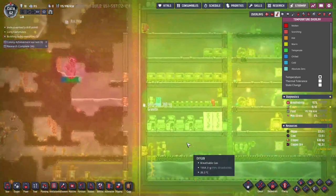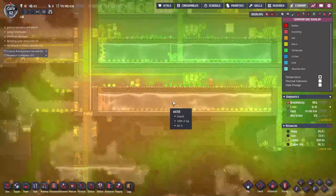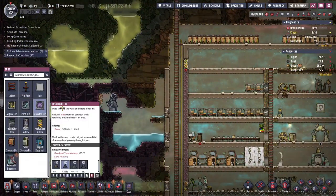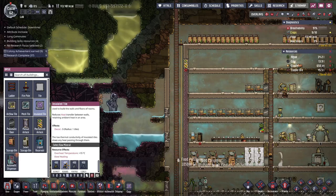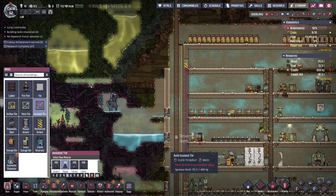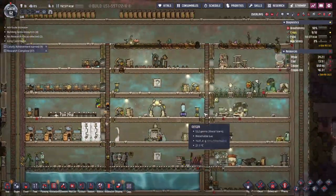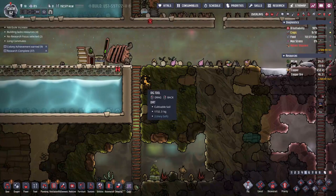These insulated tiles are so nice — our duplicants are going to be cozy in here. But this is just hot, and all this water we got is hot down here, so we need something to be cooling them off. Maybe I will swap this out — is igneous rock slow-heating? Yeah, let's swap that out. If we go in here it's going to be scalding anyway.